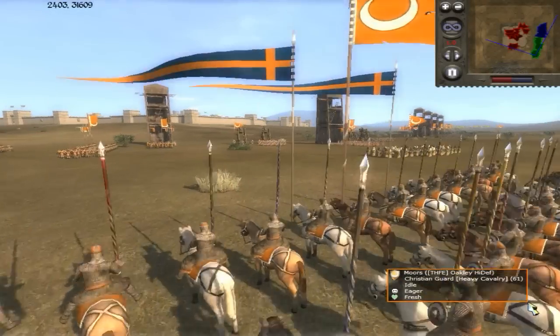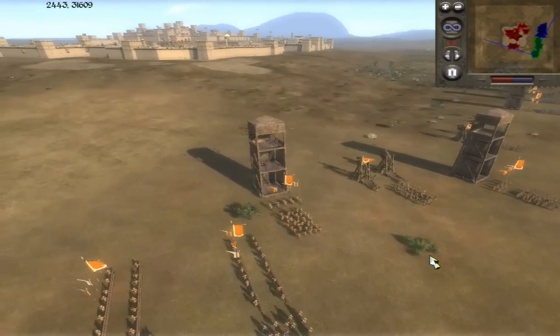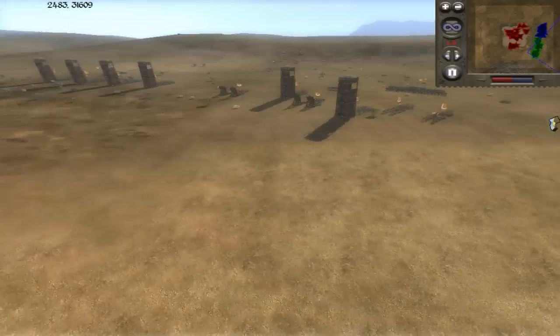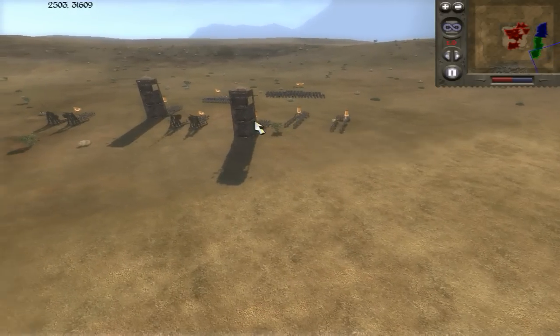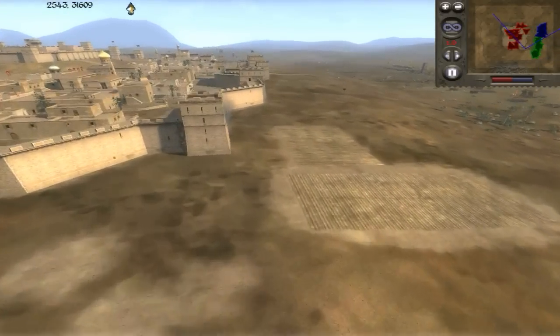Hey, what's up guys, it's Oakley and we're going to be doing a two versus two siege on a pretty large double-tiered city. You can see us arrayed out here — it's going to be Egypt as my ally against myself. I've been playing as the Moors and I have a couple of trebuchets already unleashing on the walls of the citadel itself.